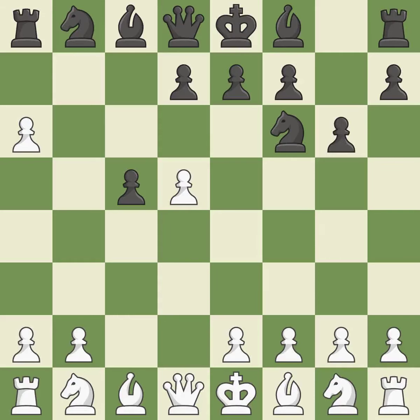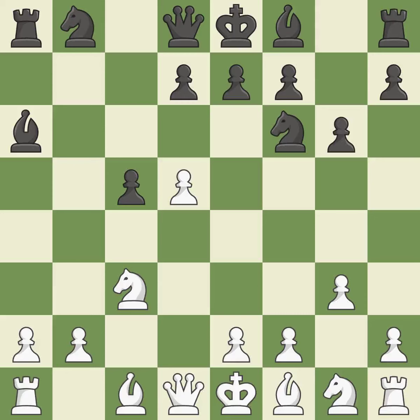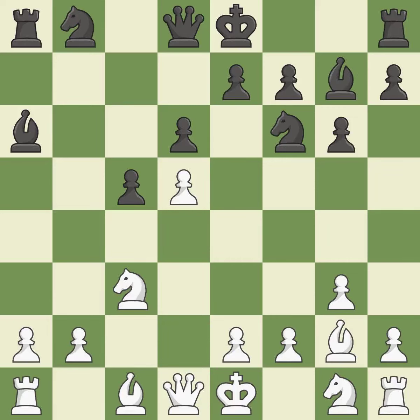The dark-squared bishop is getting ready to be fianchettoed to G7, where it will sit on the long diagonal. NC3 develops the knight toward the center, supports the D5 pawn, and prepares the E4 pawn push. G6 captures the E6 pawn and places the bishop on the F1 pawn. If White plays E4, then Black will capture the bishop on F1, which stops White from castling. The bishop will be better off as a result. By positioning the bishop on a potent diagonal, this fianchettos the bishop, giving it flexibility on the long diagonal.